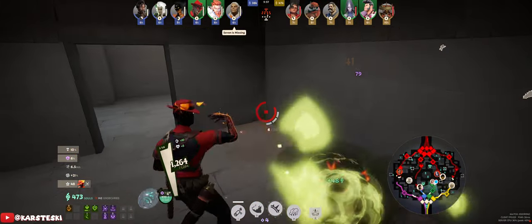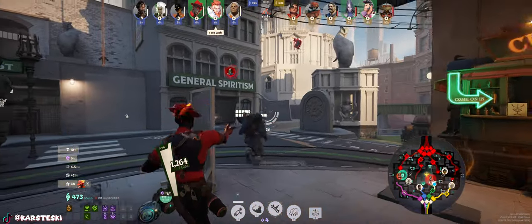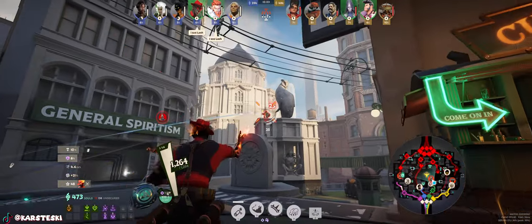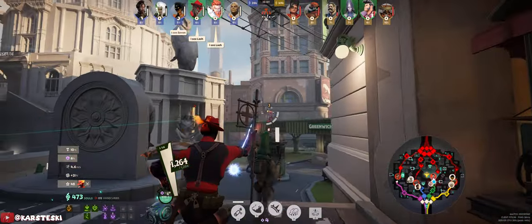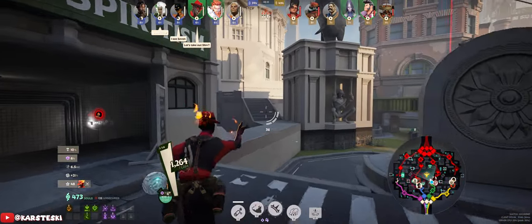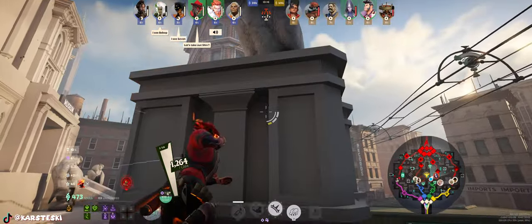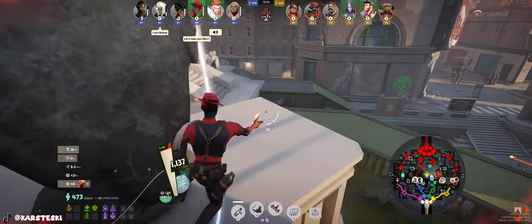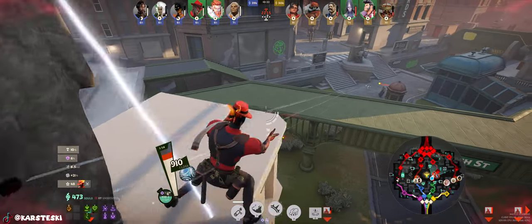Even now I probably shouldn't have taken this jungle camp — I should have shoved the wave, but now Lash is on top of us. Not too good. We're down 10,000 souls in the early game, which is comically bad. I try to do the wall jump into heavy melee again, but I forgot you take damage up there, so I come back down.